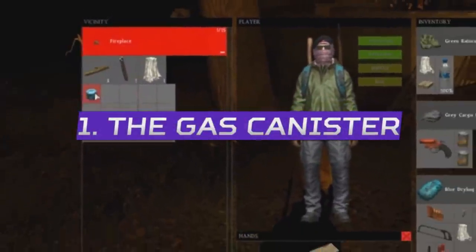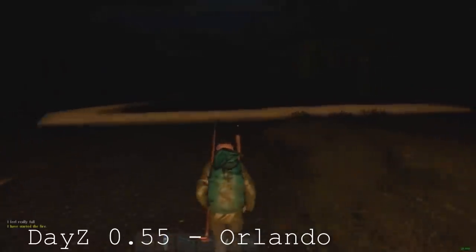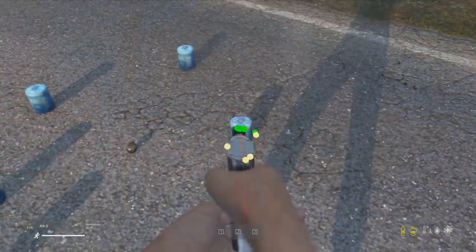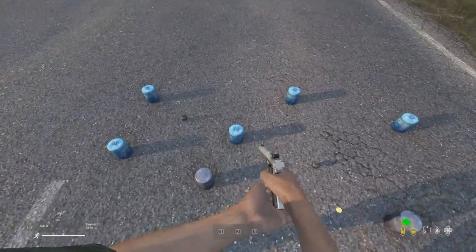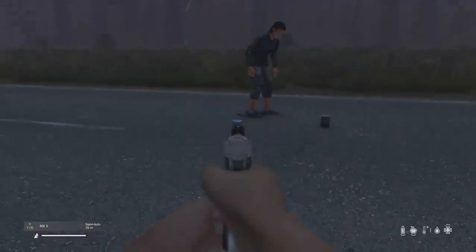Exploding gas canisters were previously introduced in a much earlier version of DayZ many years ago, which were patched out due to being a little bit overpowered for a camping accessory. Since then, mods were made to make them destructible again, but now they officially explode when ruined on any server in DayZ 1.18. Compared to how deadly they were previously and how deadly the mods make them, they are anything but deadly in 1.18.